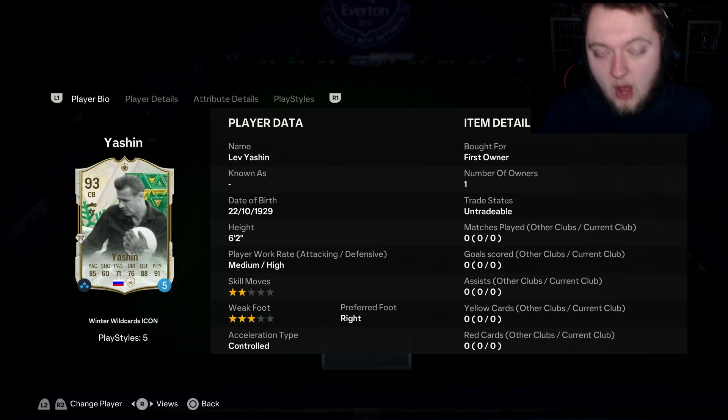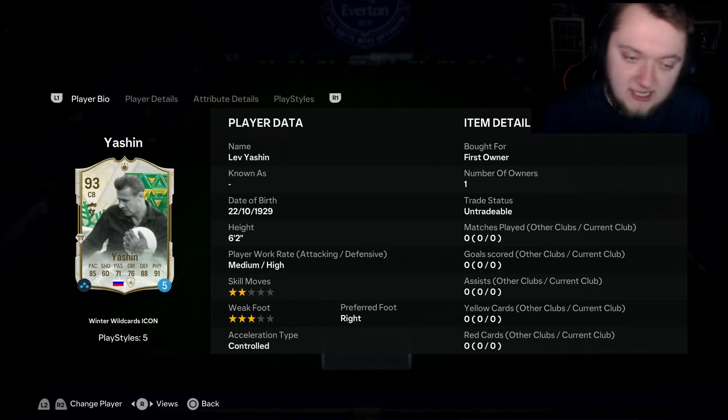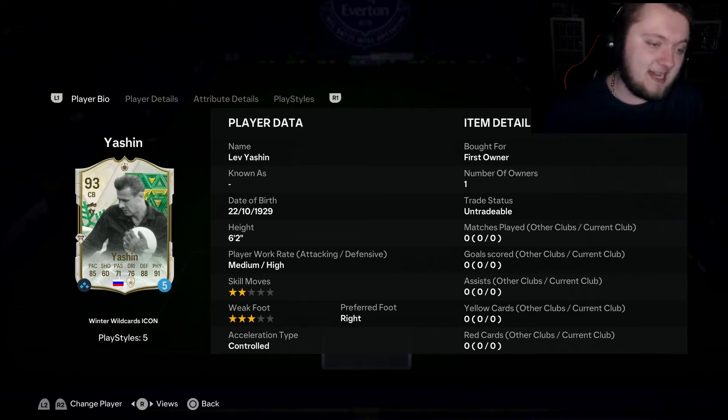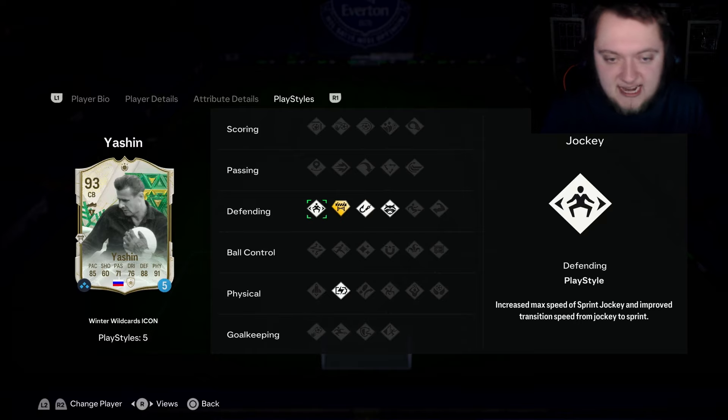Now if you're wondering how I know how good Lev is in game, I've used him on a pro RTG account. 6 foot 2, medium high, 2 star skills, 3 star weak foot with the controlled accelerate type. Stick with me here, because I know when you look at the base card stats he doesn't look very good: 85 pace, 71 passing, 76 dribbling, 88 defending and 91 physical.